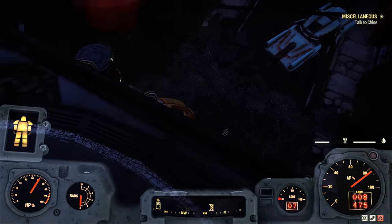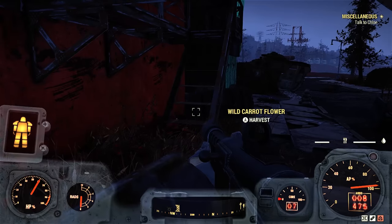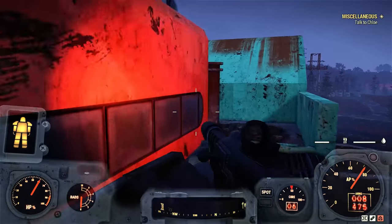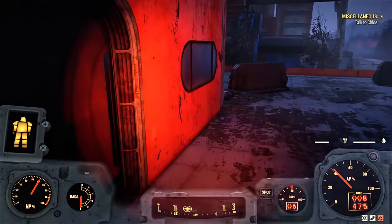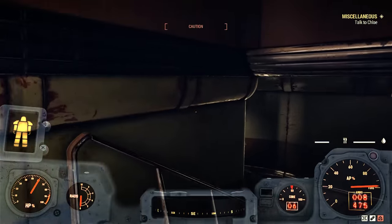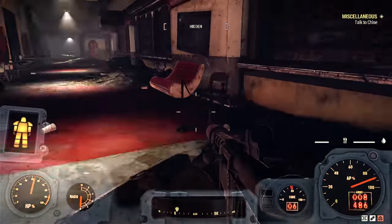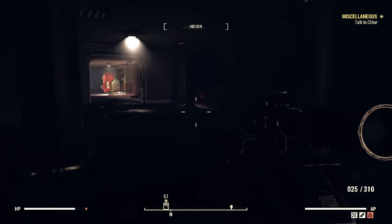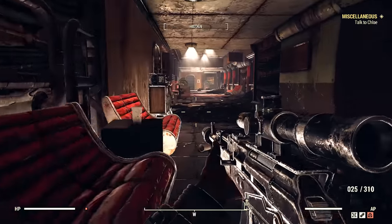The next spot is directly across the street from Watoga Emergency Services — this place is the Watoga Civic Center, also called Watoga Municipal Center. You want to go up the fire escape and that's how you get through the door on the roof; the bottom door is a little harder to reach the legendary, so this is quicker. You'll make your way down the hallways and encounter lots and lots of Scorched — just go ahead and kill them or get out of their way.